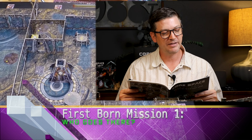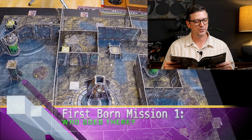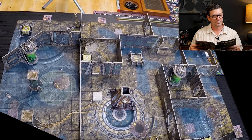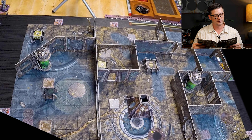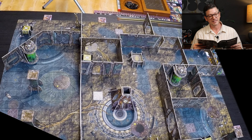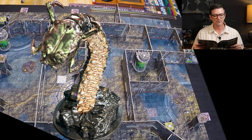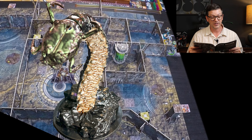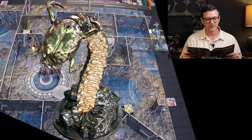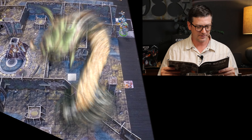Your primary objective is alien riches — salvage whatever unearthly valuables you can from this temple before the time comes to leave. Secondary objective is bragging rights. The enormous worms living inside the rock remind you of horror stories of old, and taking one down would be a story to tell for many years to come. The first trader to defeat a rockworm in this mission gains an additional career point after the game.